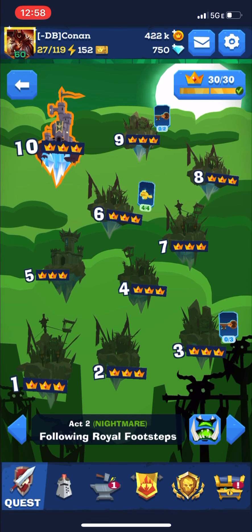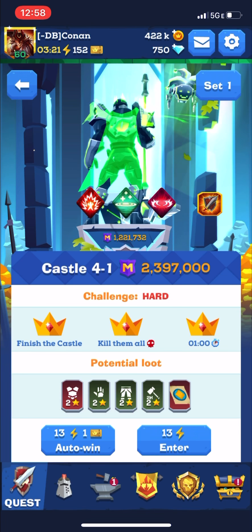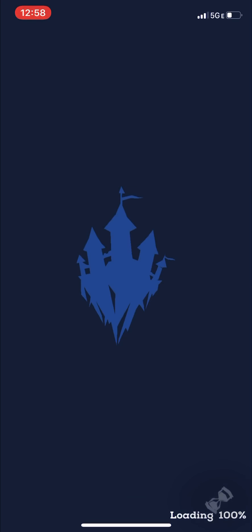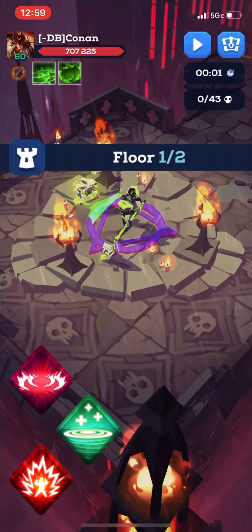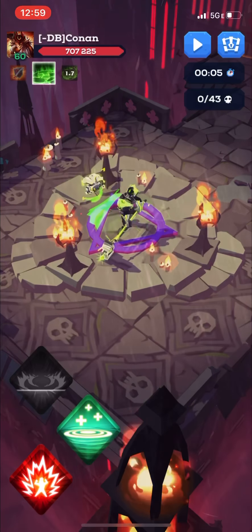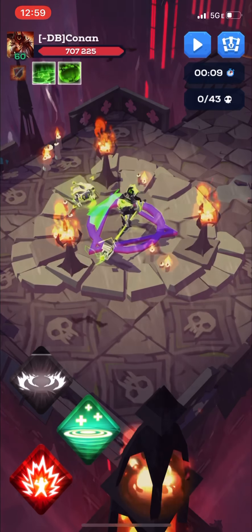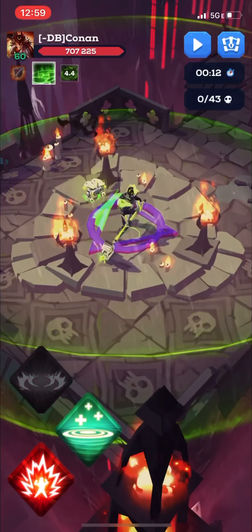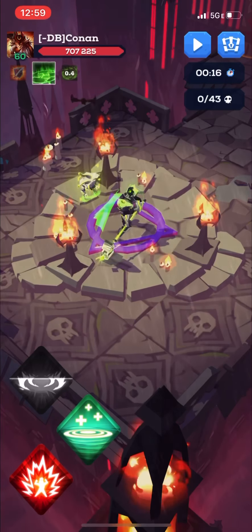Let's get into a level right now to demonstrate the effect. Level 4-1 is the level you want to go into to get the most, or get 55 Skeleton Kills — it's one of the quests for the event to get as many Skeleton Kills as you can. As you can see, it's actually a really large area of effect; it covers almost the entire screen.